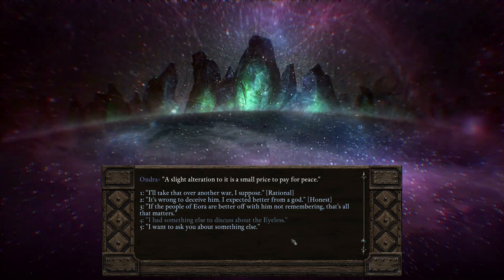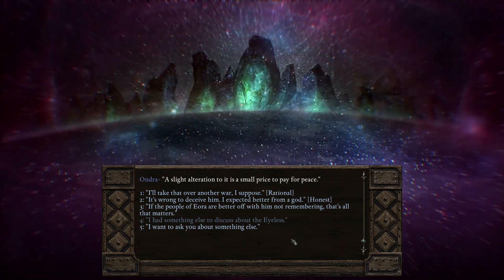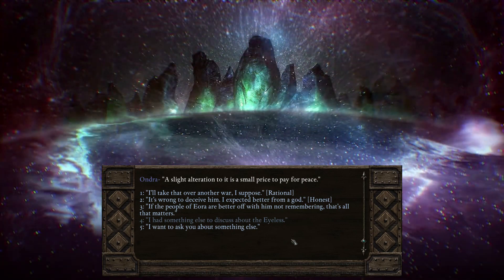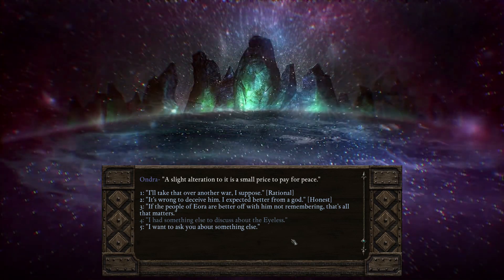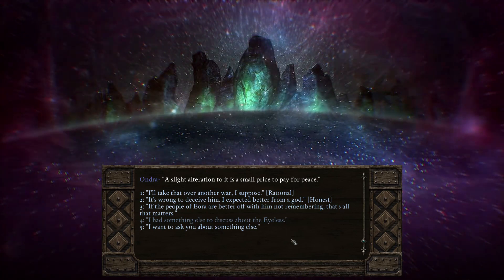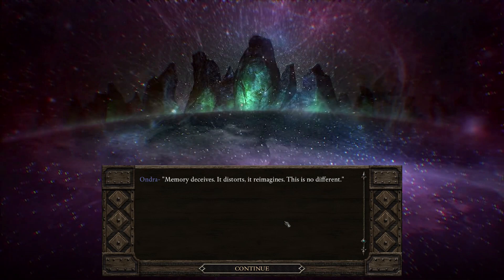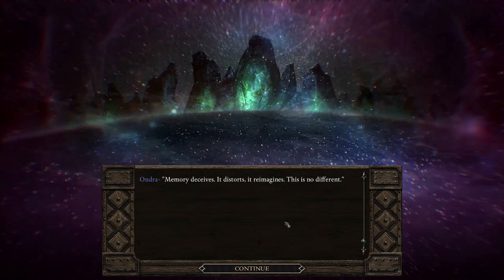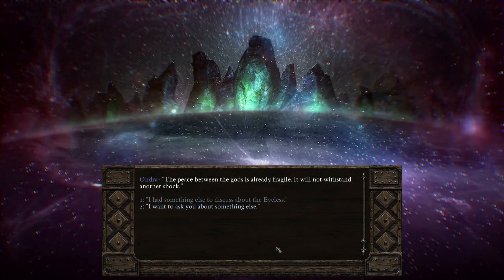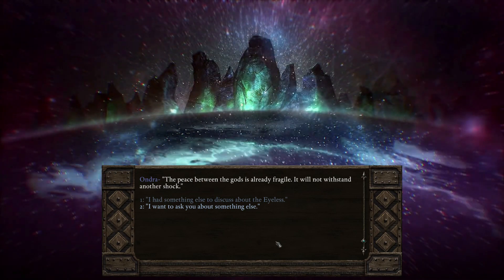"It is wrong to deceive him — I expected better from a god." "If the people of Eora are better off with him not remembering, that's all that matters." But gods really are no different than people. "Memory deceives. It distorts. It reimagines. This is no different. The peace between the gods is already fragile — it will not withstand another shock."